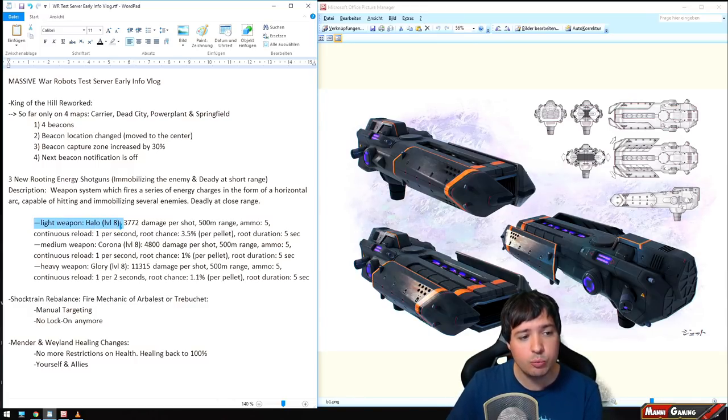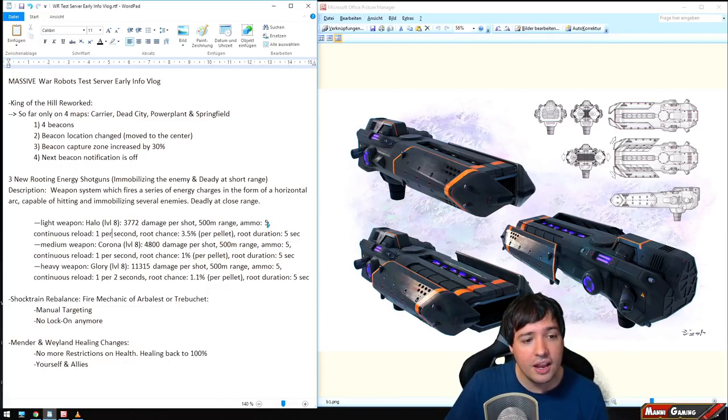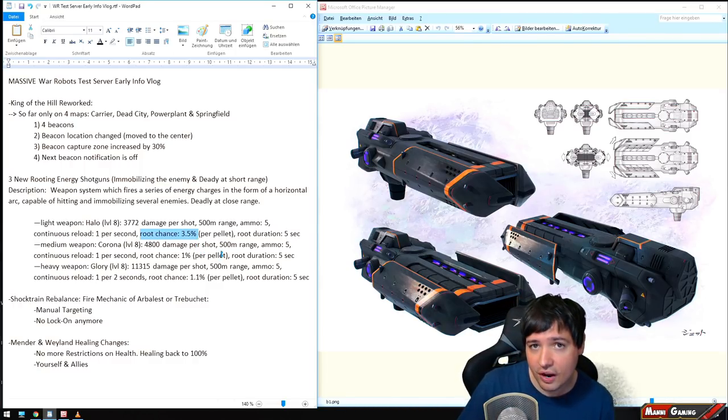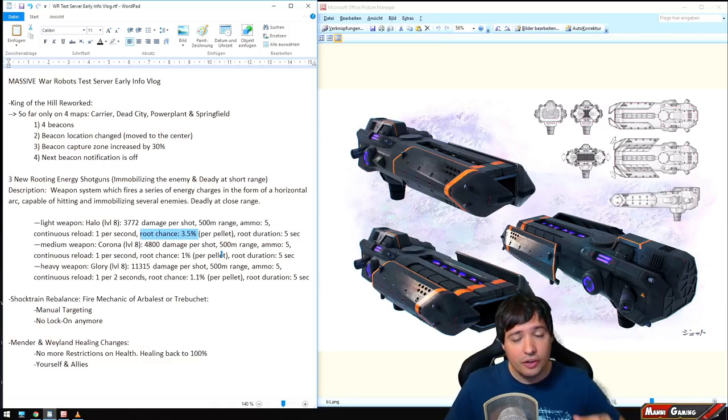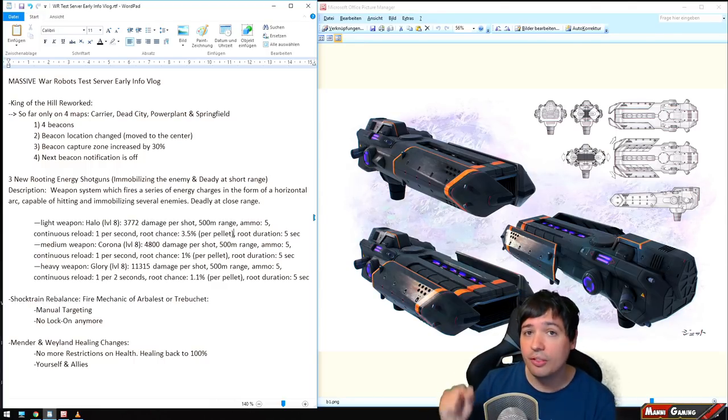Capable of hitting and immobilizing several enemies, deadly at close range. The first one is a light weapon at level eight called Halo. On level eight it does 3,772 damage per shot — that's all the pellets combined if all of them hit. 500 meters range, five shots, and it reloads one shot per second. The root chance is 3.5% per pellet — maybe 10 to 15 pellets, so at very close range you have a very high chance to root your target. Root duration is five seconds, so your enemy will not be able to move while you hammer them.